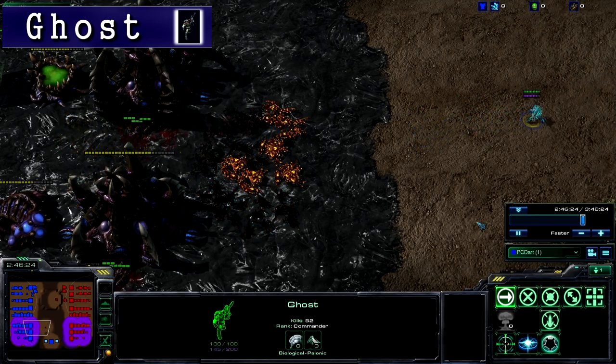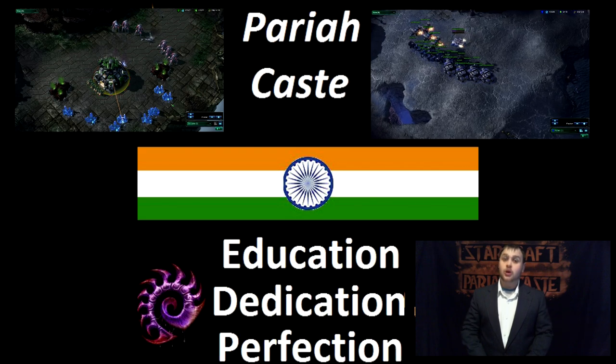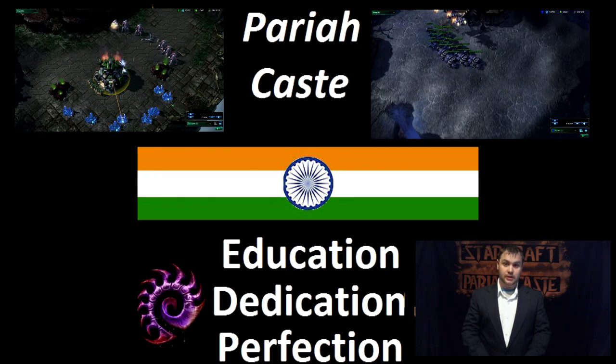The Ghost takes two supply. The StarCraft II terms for this video are Macro and Micro. Macro is efficiently controlling your economy, your infrastructure, and your unit production. And Micro is controlling those units to the best of your ability to get the most out of each one. I'm Dart from PariahCast, and I'd like to take a moment to thank the community for all the support and feedback we've received so far. In our next video, we're going to be looking at the remainder of the units in the Terran Army, including the units that come out of the factory and the starport.